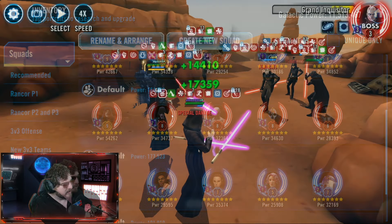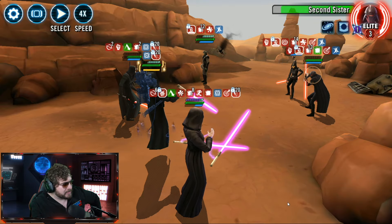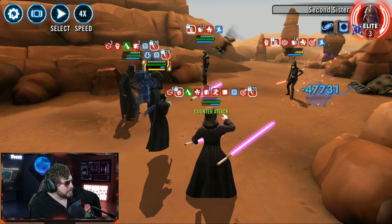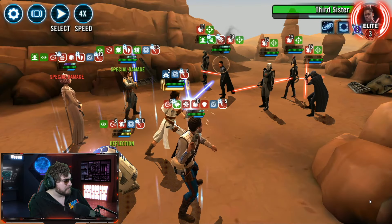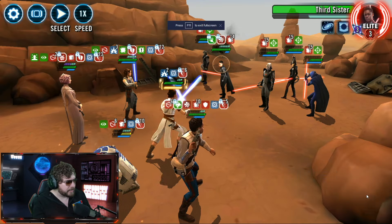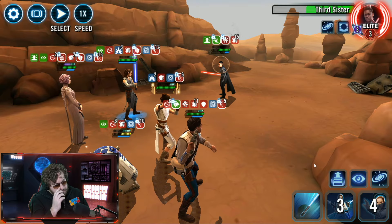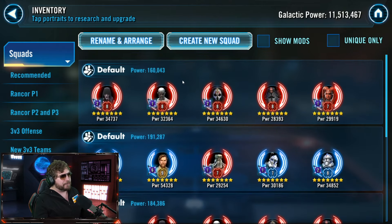If you have Sith Eternal, it seems like you're golden, especially with Treya. Watt Tambor is another option. I did make Rey win once — it's a bit RNG-dependent where you need to get the inspiration on Rey before she goes into her ultimate, and you need someone taunting so she's not being critically hit. With all the Terminator Grand Inquisitor is getting, she's going to one-shot insta-kill with her ultimate, so you might need to line this up. I also did one with Kenobi once — it was a little tricky, I may have gotten lucky.